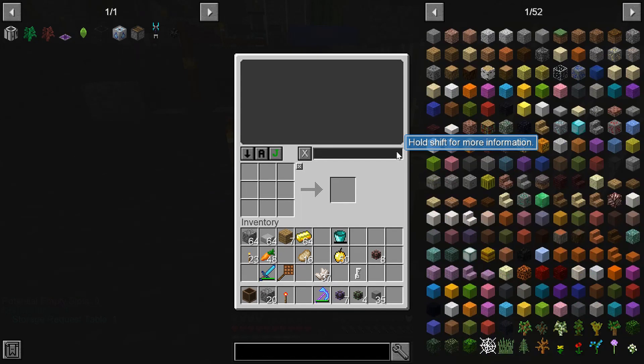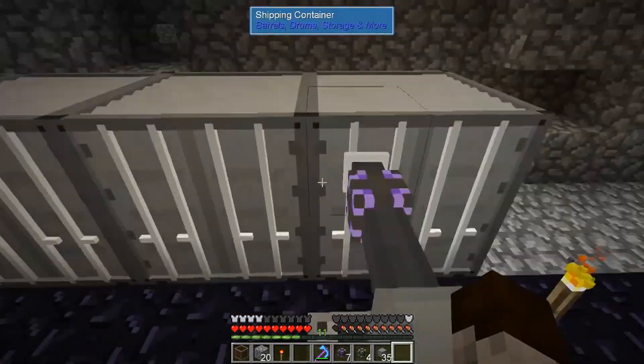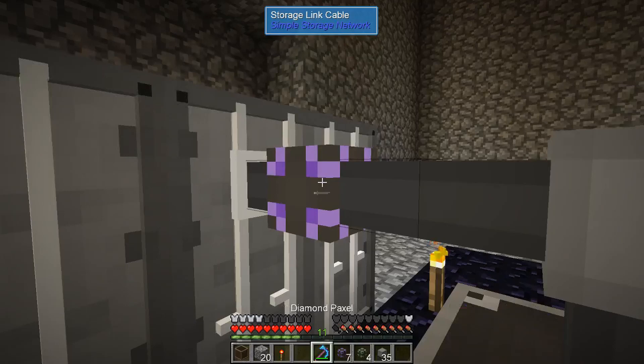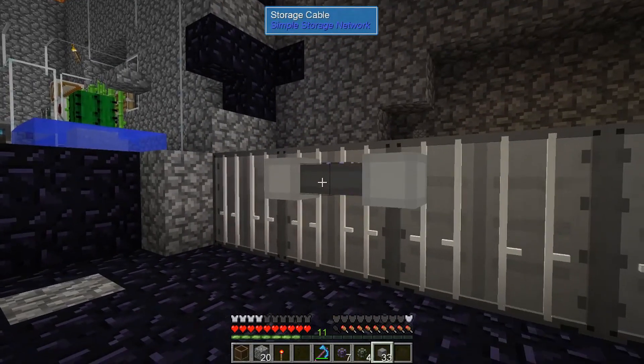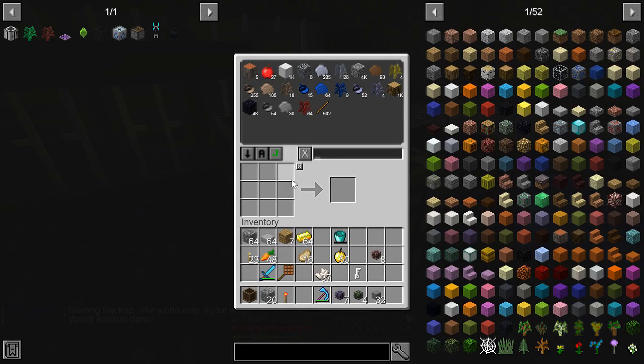Okay so we got stuff. It doesn't show me available resources in this particular case - well it's an empty one. We got a blacklist, priority, import filter, input and output. So we're going to actually move that to one of the ones that has something in it. My mouse is still acting up - I probably should get a new one. But okay, so we do see what we have in there now and it does count it. This is so awesome!